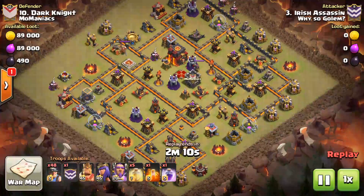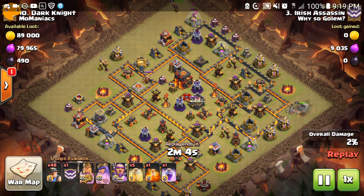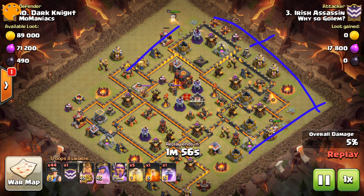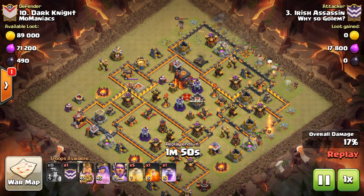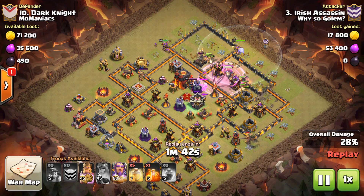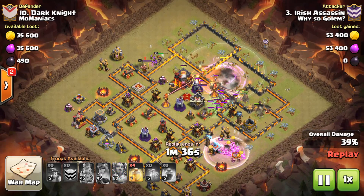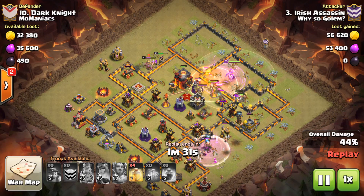Irish. Golden Baller Witch. Mass Miners — nice, man. Just setting the edge here and here. The Miners are going to come in like this with the Warden, right up the gut. There they go. Here we go — Miners. And there goes the Warden. Drops the Rage. Hits the Warden ability as they come up on the first Inferno, approaching a giant bomb. Has a Heal Spell ready for them, Poison down on the CC troops.